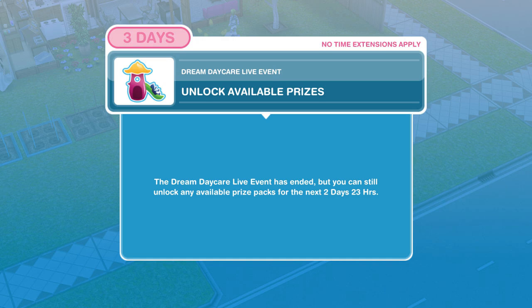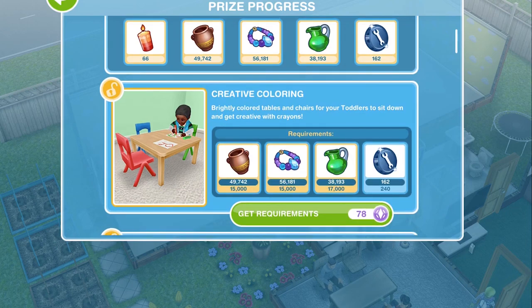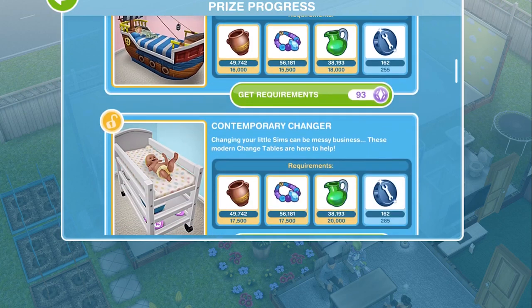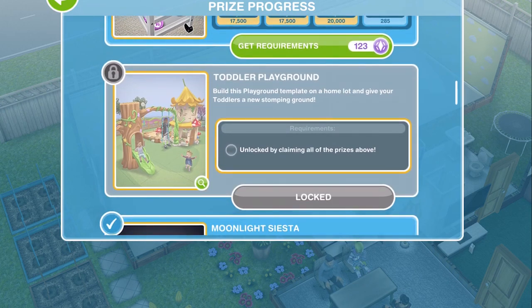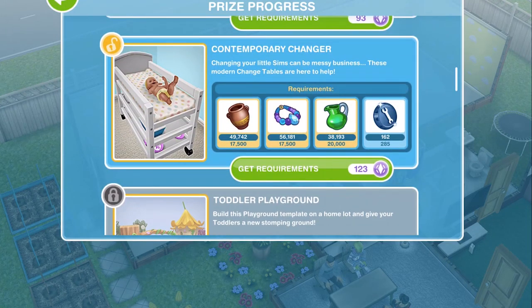I did not complete the event and win all of the prizes, as you can see from my prize progress bar. I didn't get the creative colouring, the Foreverland beds, or the contemporary changes, and therefore I didn't unlock the Total Playground, which I am gutted about. It was the Constructor Coins that got me.